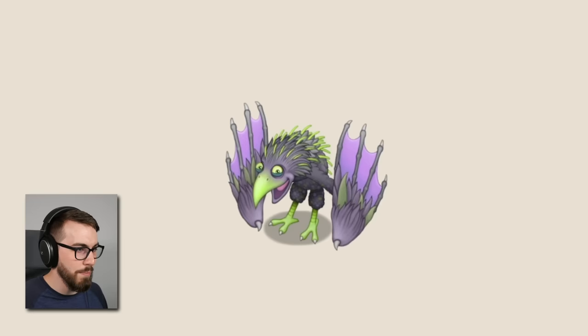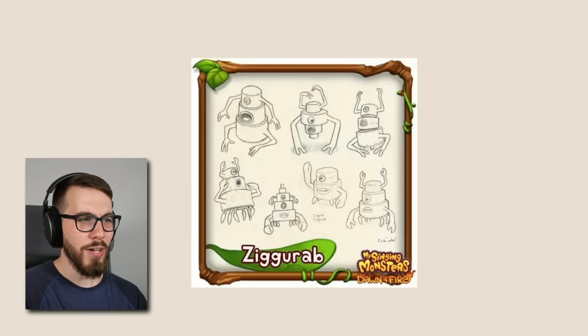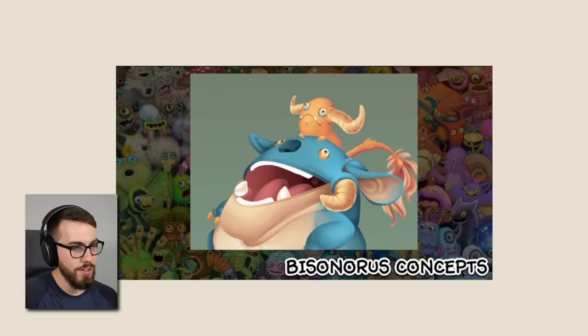These are a couple of different designs for the Ziggurab. I kind of like the one where it's walking on its hands — it just feels more novel. I never really understood what the heck Ziggurab is anyway — it's some sort of crab thing. And I don't know how to feel about skinny Repatillo.